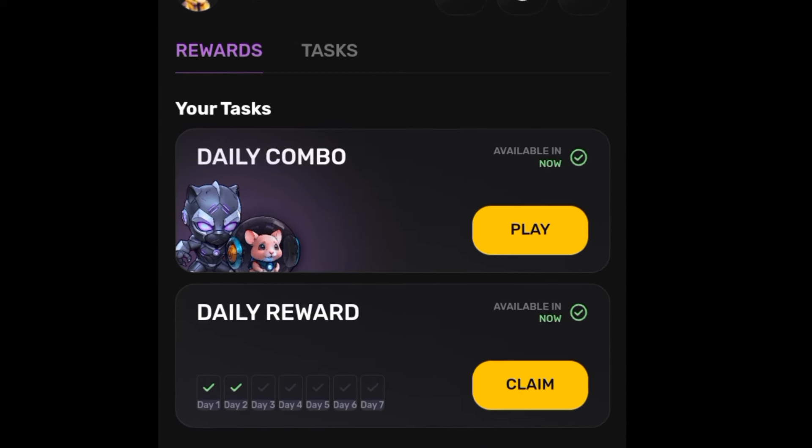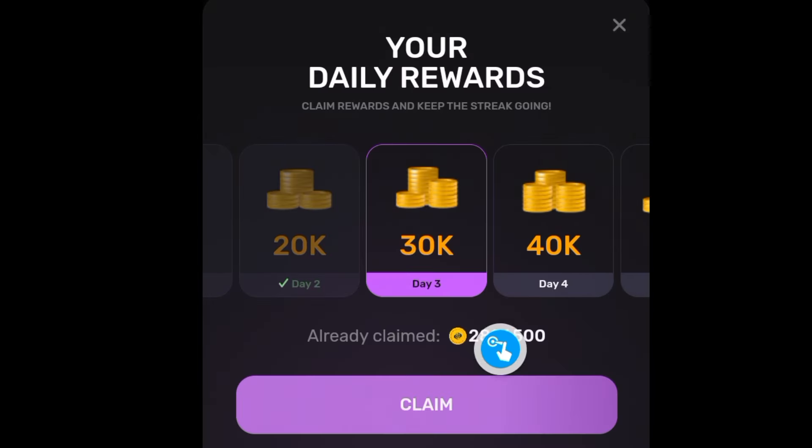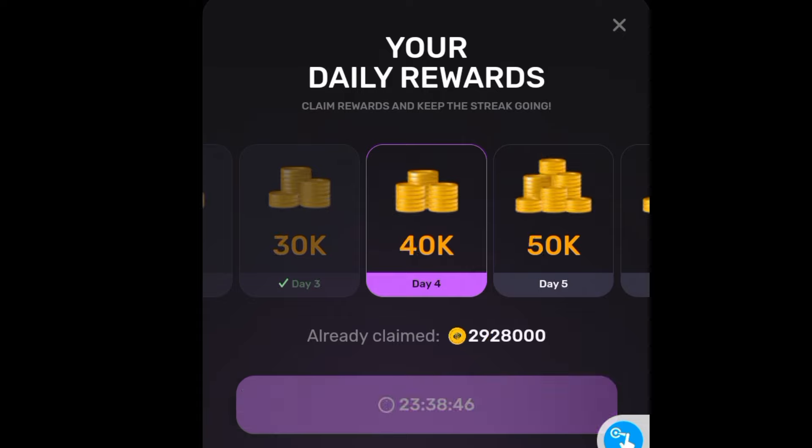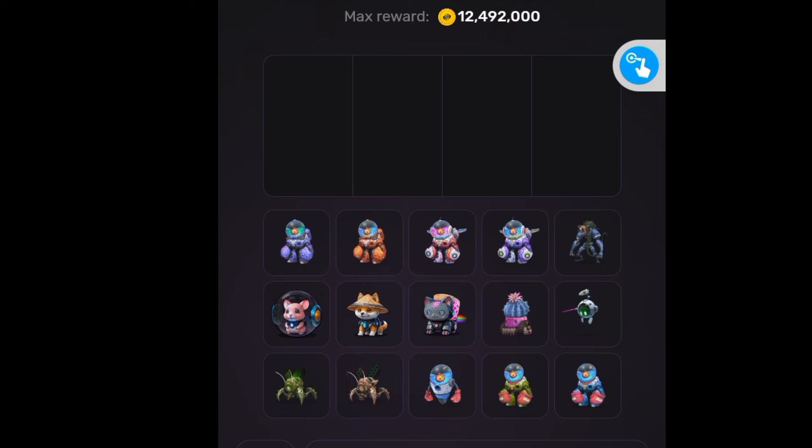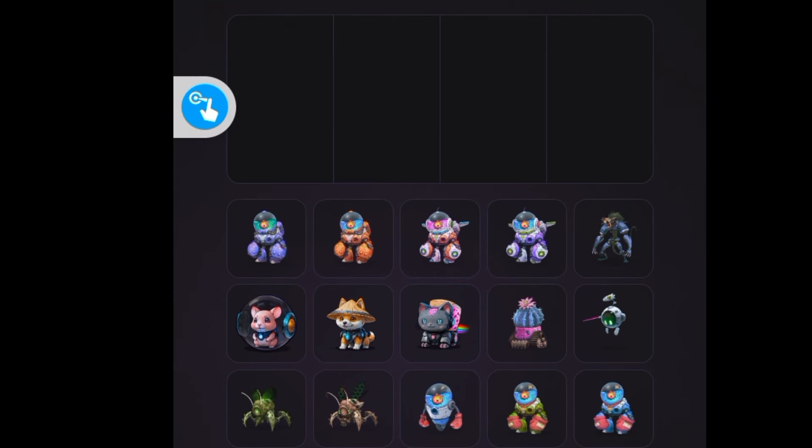My beautiful friends, you know how you do it — clicking on that to claim this. Now let's go to the next one, right here. Click on that and watch me closely. We're going to be arranging the right ones into these empty boxes. The first one goes into this box right here.